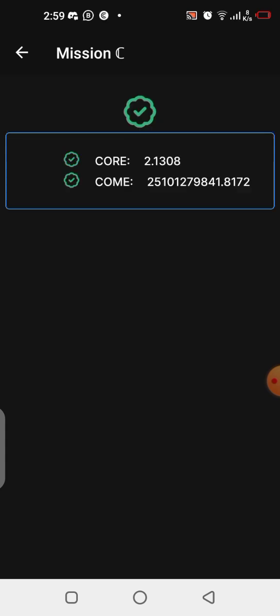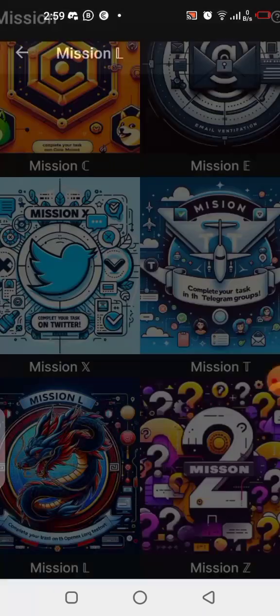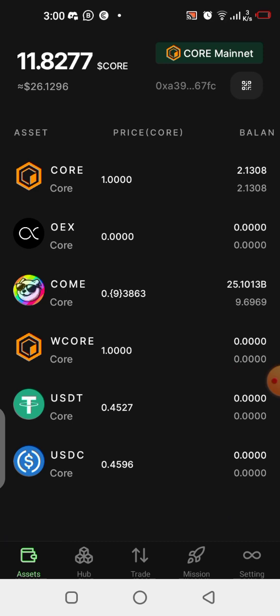That is how you participate in Mission C and check your box. Now let's talk about Mission L, which a lot of people are also having issues with. In their recent post, OpenX said they have reduced the amount you are required to have of each token on your balance, so you can now participate in Mission L more easily.